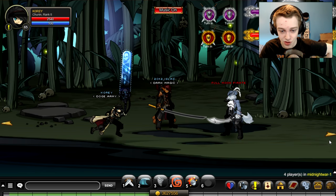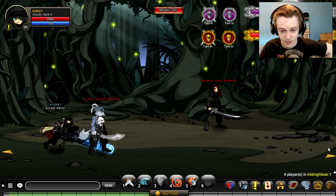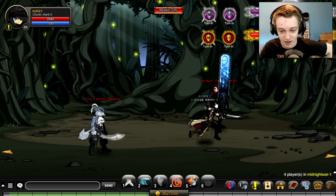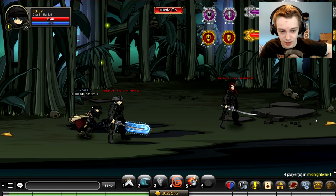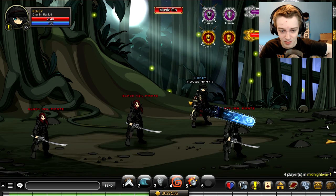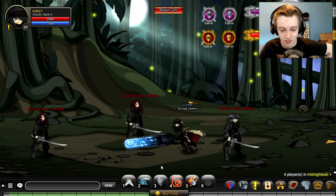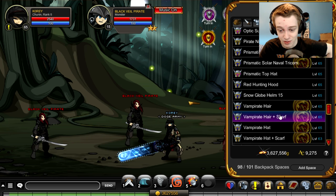If you want the one with the scarf, you have to find a particular enemy on this map — the Black Veil Pirates. You want to find a room with three of them. Here's two in a room — not the best. You want to find three in a room. So you come to a room like this and just farm these guys. Even if they look different they still drop the scarf, as long as they're called the Black Veil Pirates. It is an AC item you store in your bank for free.